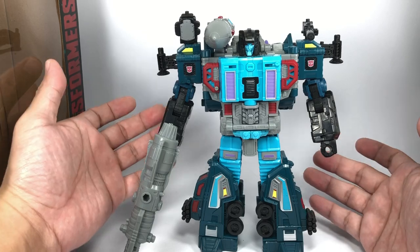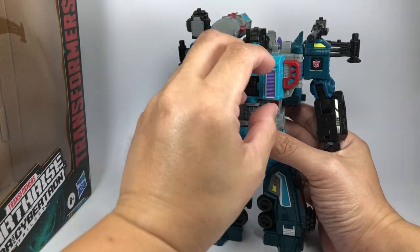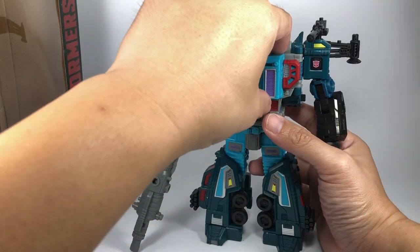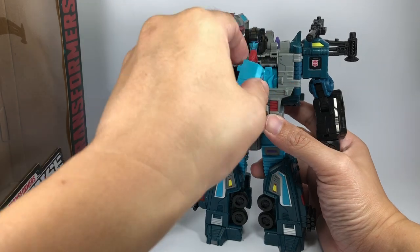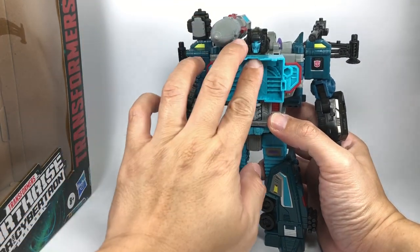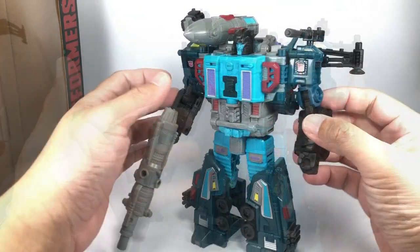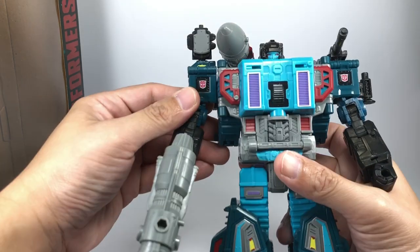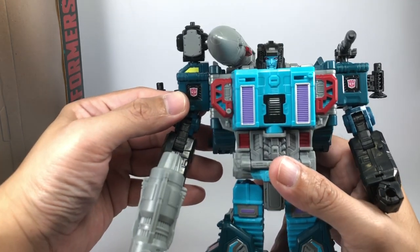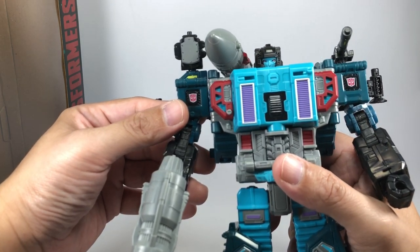Back in G1, this guy was supposed to be a Powermaster, and you're supposed to attach one of the Powermaster minions here to activate some of his transformation, effects, and gimmicks. You can do that if you want — just open it up and then attach the minion here in cassette mode. He's got Autobot faction symbols right here, and he's got a well-painted head sculpt done in this powder blue, electric blue paint on his face.